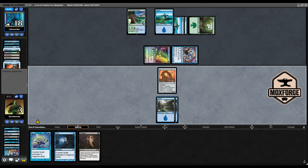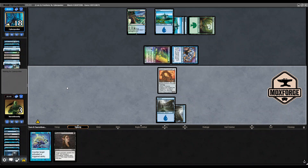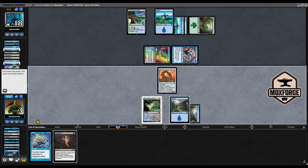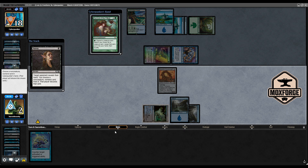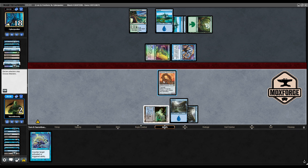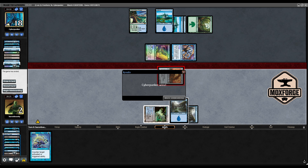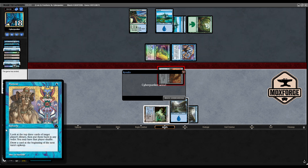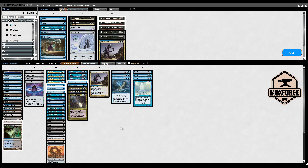He will attempt to bounce this and we will Stifle just to scare him a bit. Underground River, Underground River — we could get the Survival here. He is lethal, that's a problem, but otherwise we would have won, which is not bad. Maybe you can write it in the comments — with the Portent: the first Portent I wanted to shuffle, I clicked yes and drew exactly the same cards. The second Portent I did not want to shuffle, clicked yes, and drew different cards.